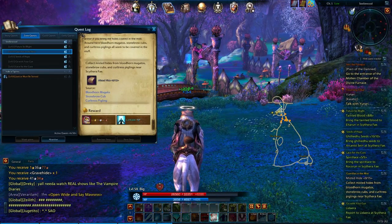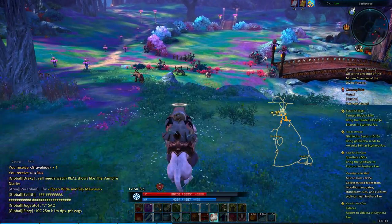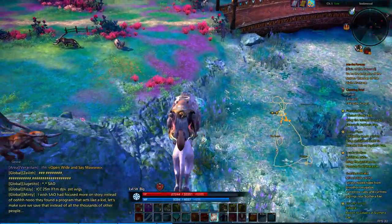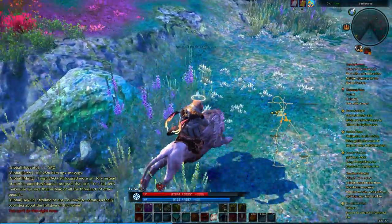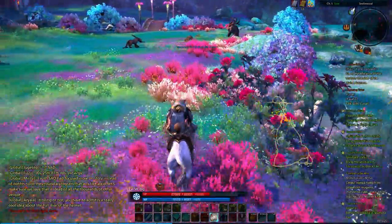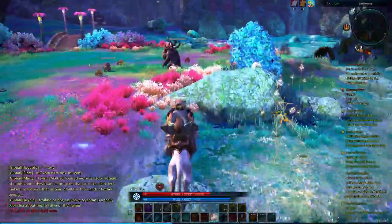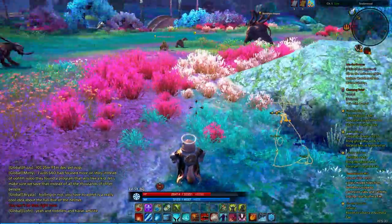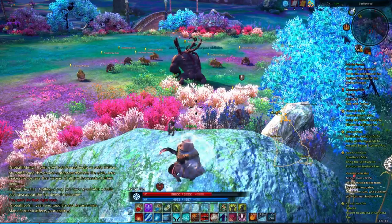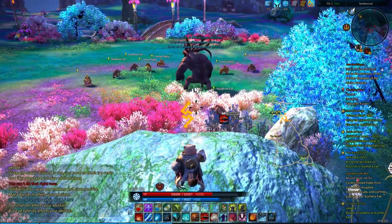So it took us a little more firepower than it normally takes for one, but we got both of them, so that's excellent. Now we need Bloodhorn Lugatos. Let's see, they are back down this way. Wow, I'm honestly kind of surprised that didn't dismount us. Typically jumps like that would cause us some problems, but hey.